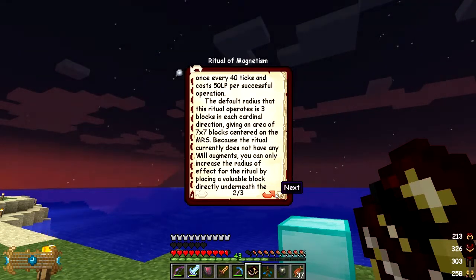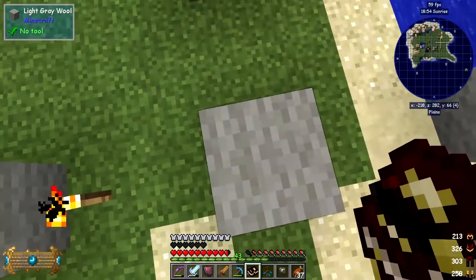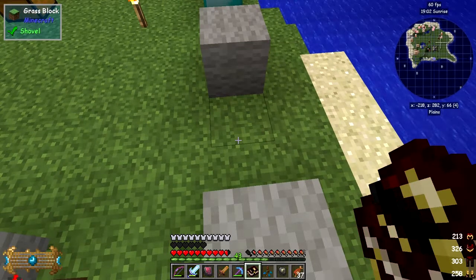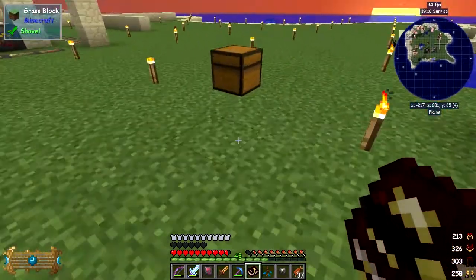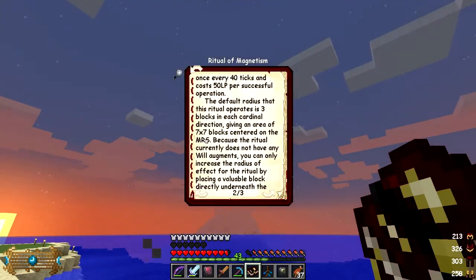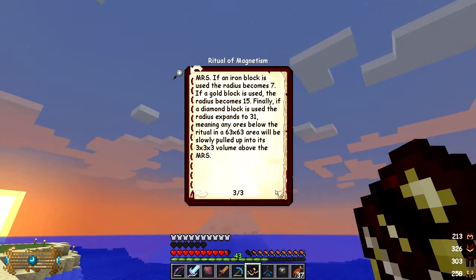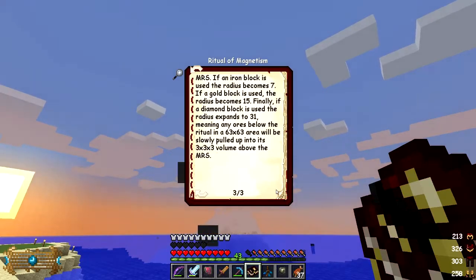The radius is three blocks in each cardinal direction giving a total area of seven by seven. Now, centered on the master ritual stone - because the ritual doesn't currently have any will augments - you can increase the radius by placing a valuable block directly beneath the master ritual stone. An iron block gives radius 7, gold block gives 15, and a diamond block gives 31 - so we get a 63 by 63 area. I've already had this running and dug up quite a lot of ore.